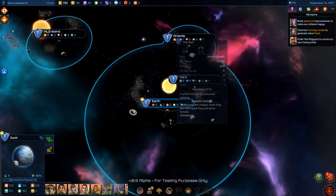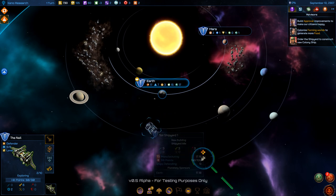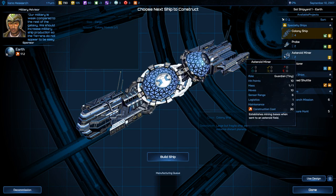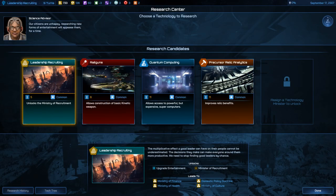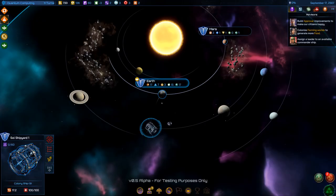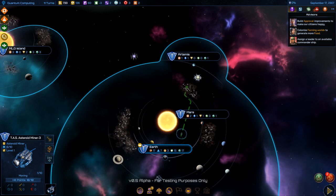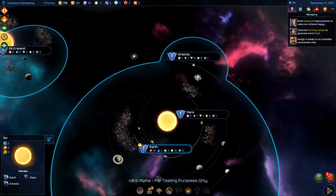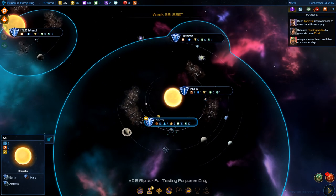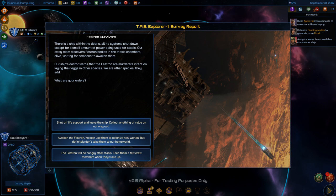I do have the Nail ship completed. Explore — that's all it's really good for right now. Let's build the last asteroid miner and then another colony ship. Xeno Research is done — Quantum Computing improves relic benefits. I've built out this solar system pretty well. I never built any constructors — I wonder if that's even a thing in this game.